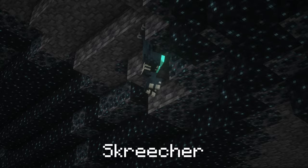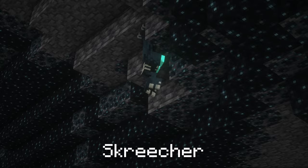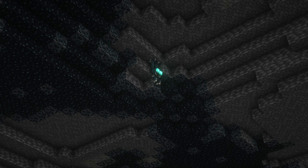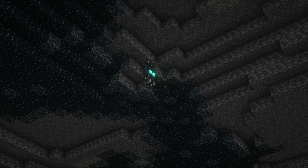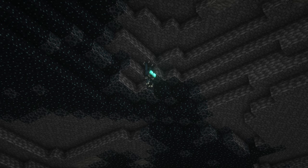Screecher. These are bizarre mutated primates native to the deep dark. They will scream if they sight a player, causing a warden to appear. They are classified as defensive because when they attack they won't actually deal damage — instead they make loud monkey noises and clap loudly with their cymbal arms, which can summon a warden. Screechers can only summon a warden if they are in the deep dark biome. Even though these mobs summon wardens, the wardens will still attack them anyway.